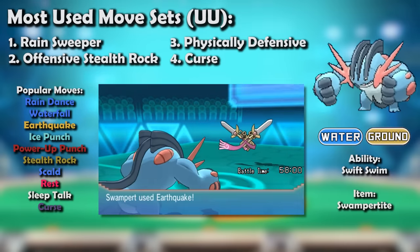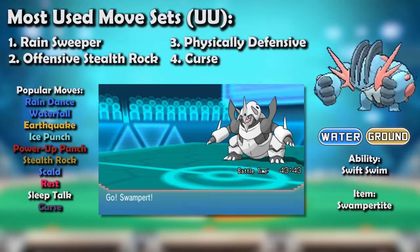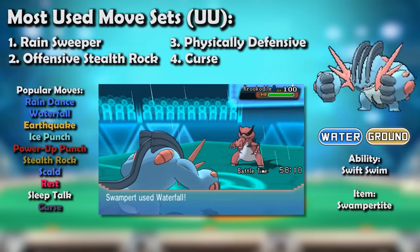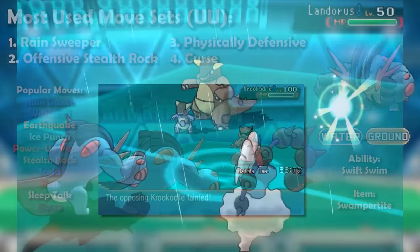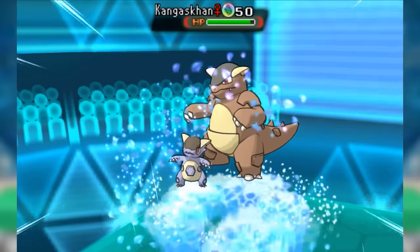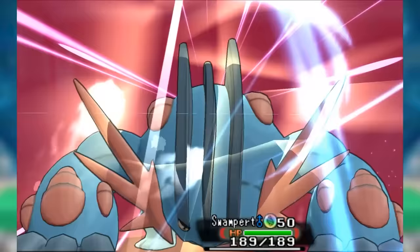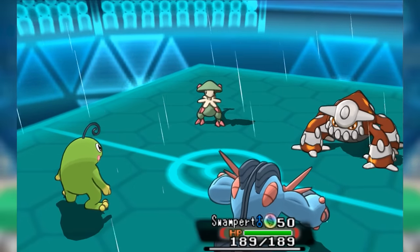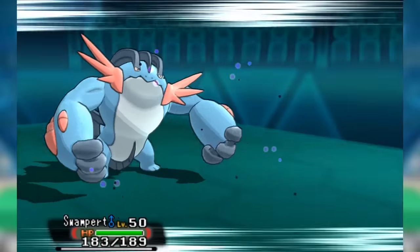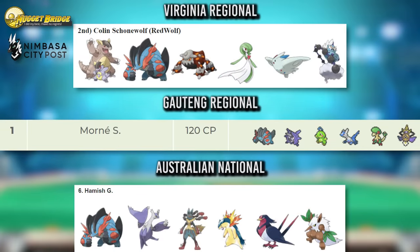Mega Swampert was far from just a rain abuser. Offensive Stealth Rock sets popped up combining its immediately threatening offense with Stealth Rock utility that no hazard remover wanted a part of. When Mandibuzz showed up to thwart that, Mega Swampert slapped on Stone Edge to rip through it, also ruining Gyarados. This set took advantage of Mega Swampert's improved bulk by investing in HP. With Wish support from Florges, withstanding Mega Swampert's brutal assault was incredibly difficult. Overall, the sixth generation was another successful one for Swampert, with its Mega form providing a much-needed rejuvenation.